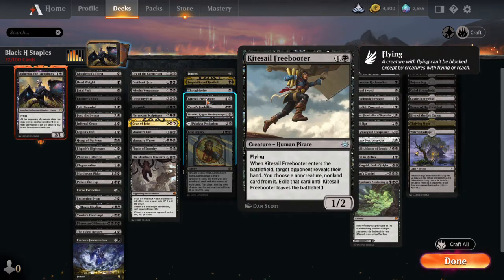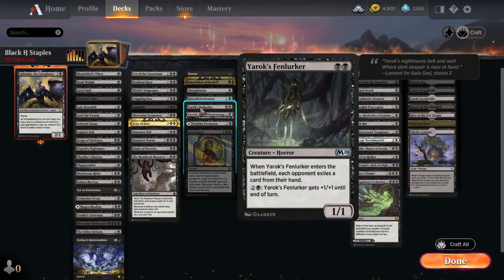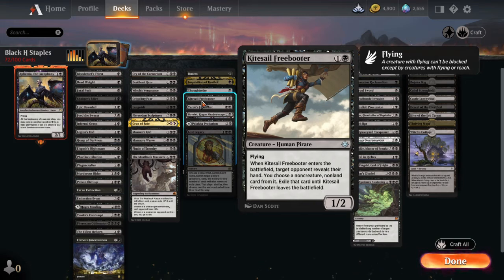Then we have Kitesail — a 1/2 flyer body that does the same thing. You look at their hand, choose a non-creature, non-land card just like Duress, but this time it gets exiled with him, and whenever he dies they get the card back. A lot of times you want to grab a removal spell so they're not just killing him right after anyway, or make them waste a removal spell on it.